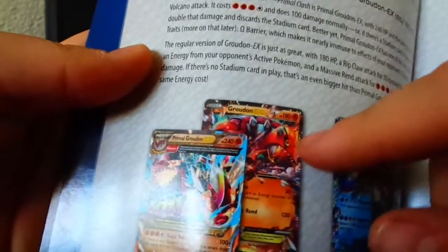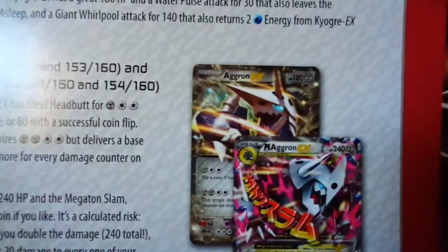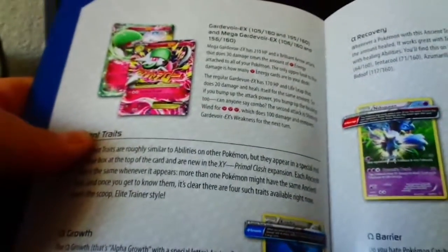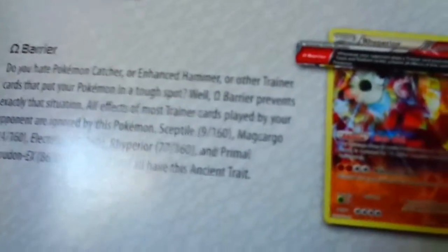There are the Mega Evolutions. I pulled Groudon from the Sceptile box but still need the Primal one. Then there's the Kyogre, and the Aggron - I haven't pulled one of those yet. Then we got the Gardevoir, which I already pulled before I started my video. And there are the ancient traits - there's the Rhyperior, I really want to pull that one.